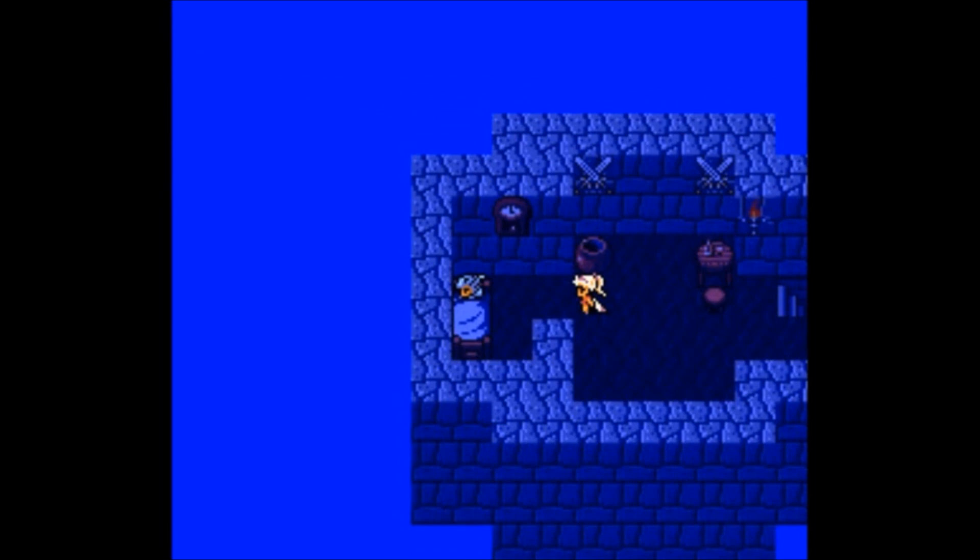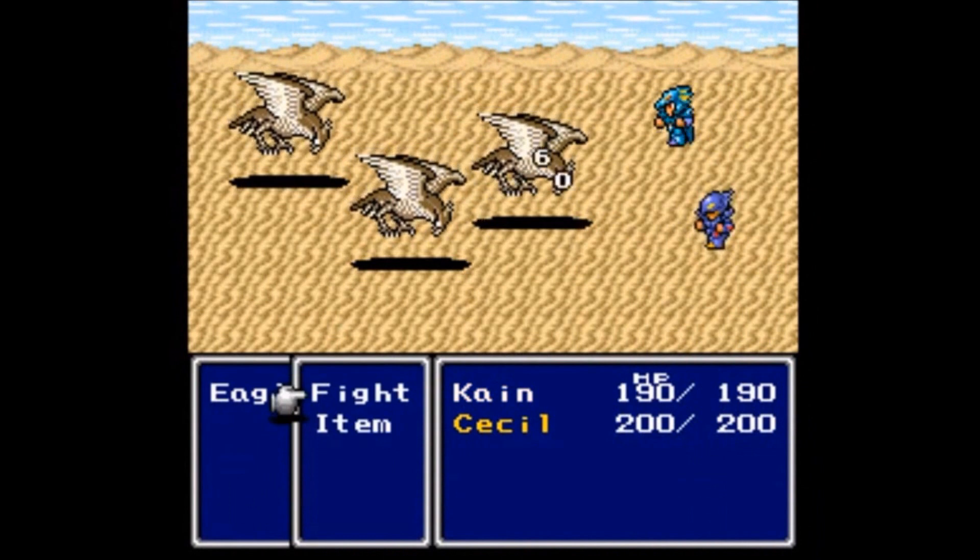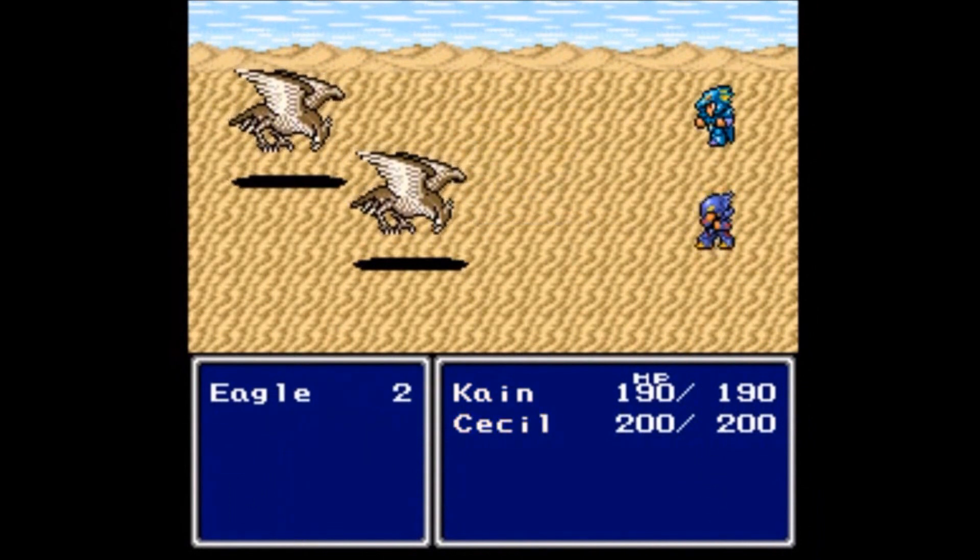The player can use towns to replenish health, buy equipment, and discover clues about the next destination. Conversely, the player fights monsters at random intervals on the world map and in dungeons.